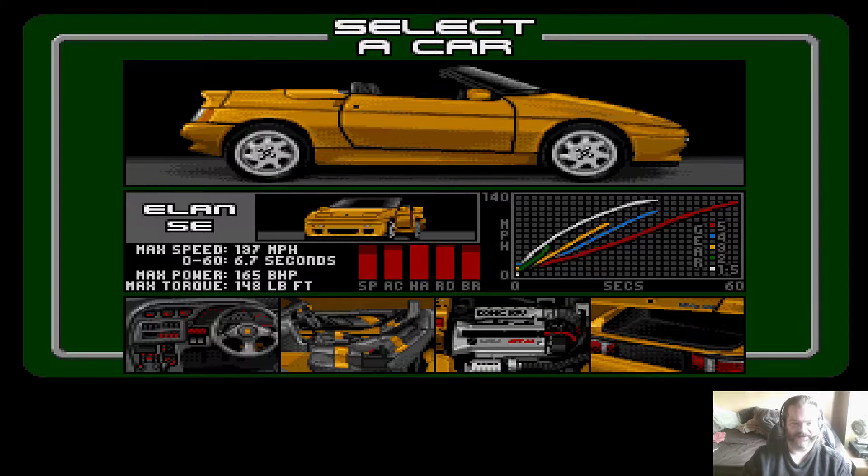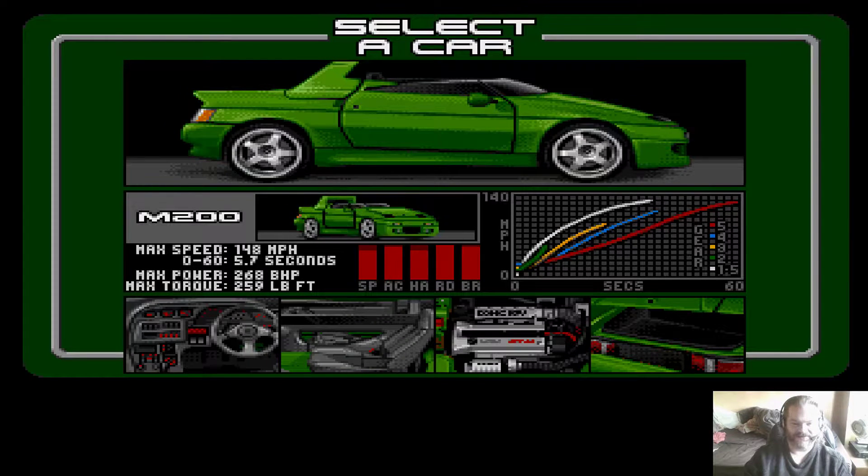Then we have the Elan - that's back again. Handling is great, speed and acceleration are not as good as the Esprit. And perhaps rather predictably, the new car, the M200, is sort of middle of everything as far as its handling, acceleration and speed go. As far as brakes go, they look pretty good, but like just about everybody else, I never use the brakes. So seeing as this is the new car in the game, we'll use this one.